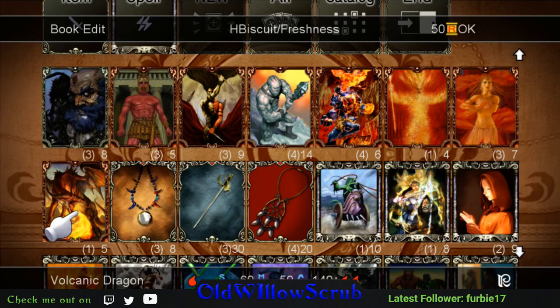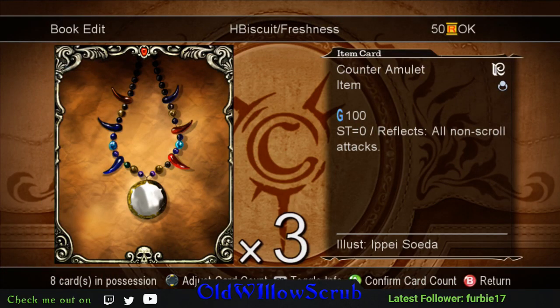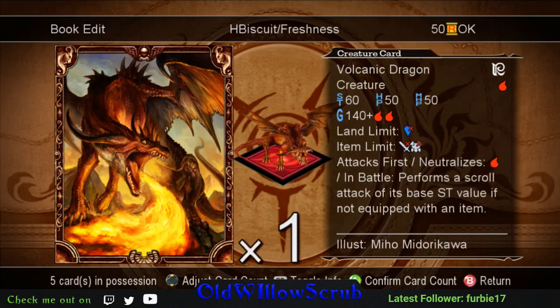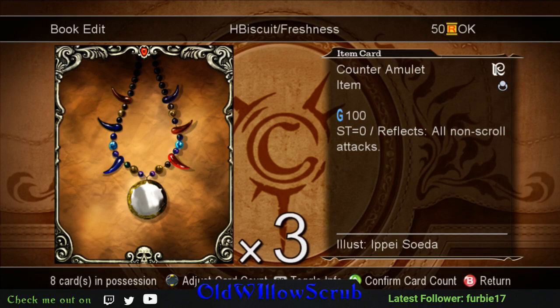Volcanic Dragon is kind of nasty - it attacks first, it neutralizes fire, and in battle it performs a scroll attack of its base strength value if not equipped with an item. Cards like Counter Amulet wouldn't work against Volcanic Dragon if it's not using an item, because Counter Amulet can't block scroll attacks. So if your opponent has Counter Amulet, don't add an item - attack first for 60 damage as a scroll attack and they can't neutralize it. Counter Amulet can neutralize and reflect all non-scroll attacks, kind of like the fire shield but it reflects it back.